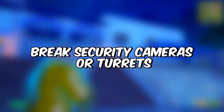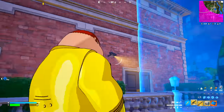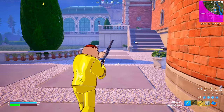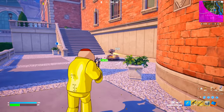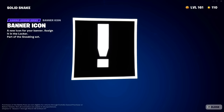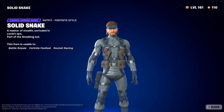The next challenge is going to be break security cameras or turrets. You can find these at the places where bosses live, so simply go ahead and destroy those cameras or turrets. You can do so by going to any of these five locations, and you will get this banner icon. As soon as you complete this, you'll be unlocking the Solid Snake outfit.